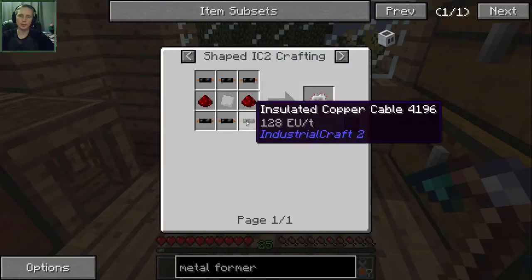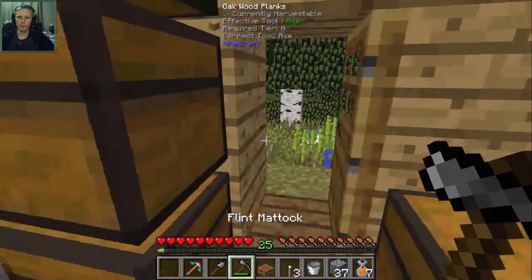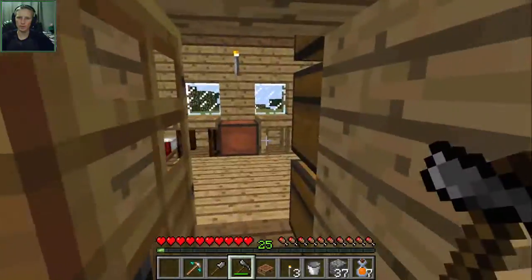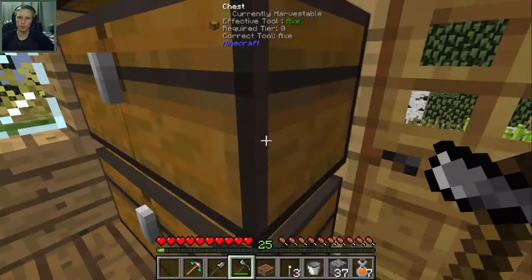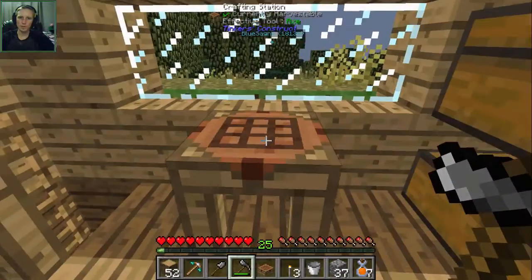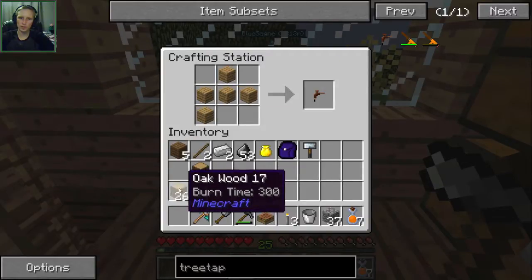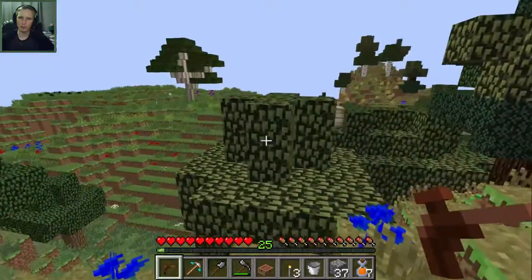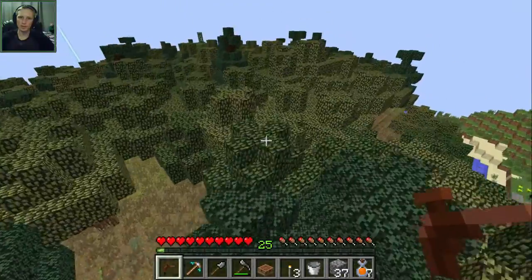We need an electronic circuit, which requires cooked rubber. Let me see - do I have any rubber already? I don't. So we need to cut down some rubber trees real quick, and we actually need to make a tree tap first. The tree tap from Industrial Craft is just planks. I can see the IC2 rubber trees near my base from here, so let's go check that out.